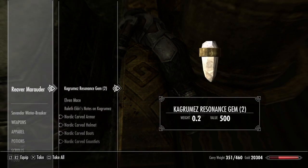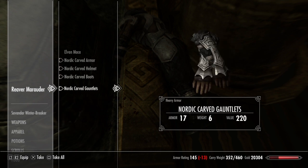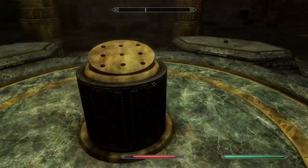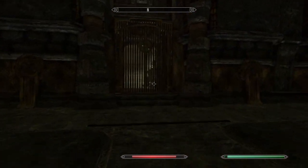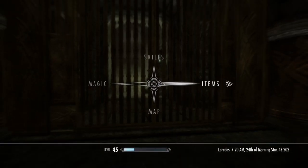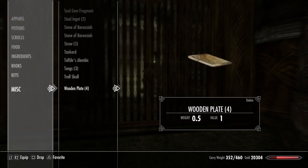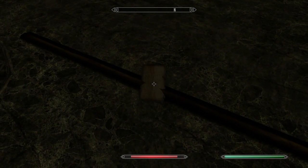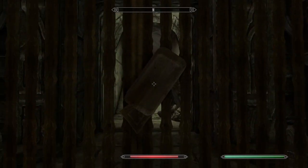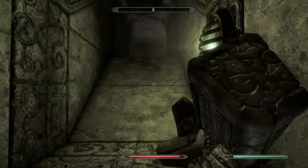These gems that you find off of the reaver marauder's body are actually Kagrumez resonance gems, and these are the gems that are used to get the bow legitimately. But to do this the fastest way, we're going to be using the platters that we collected from Dragonsreach, since the gems are spread all across Solstheim and it's going to take you much longer. Just turn left and go up to the first door and drop your platter. I'm going to be using plates for this since I had an abundance of them in my inventory. Drop one, pick it up, and put it up against the door at eye level, then just keep running at the door until you are eventually able to get through it. Repeat this same exact process for the other two doors ahead.